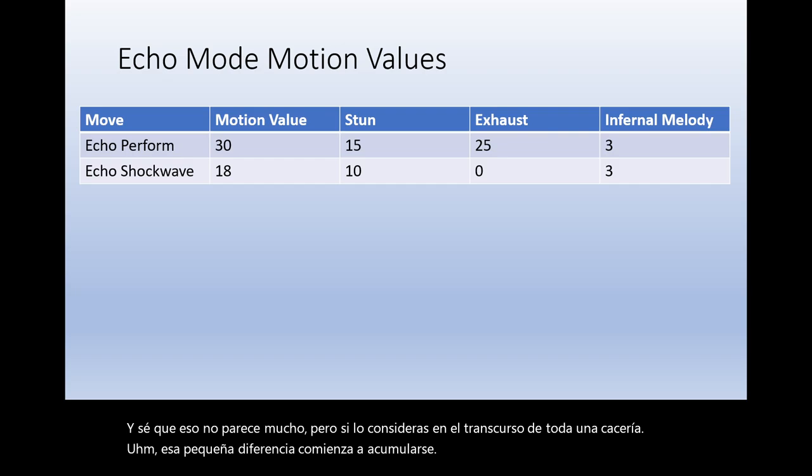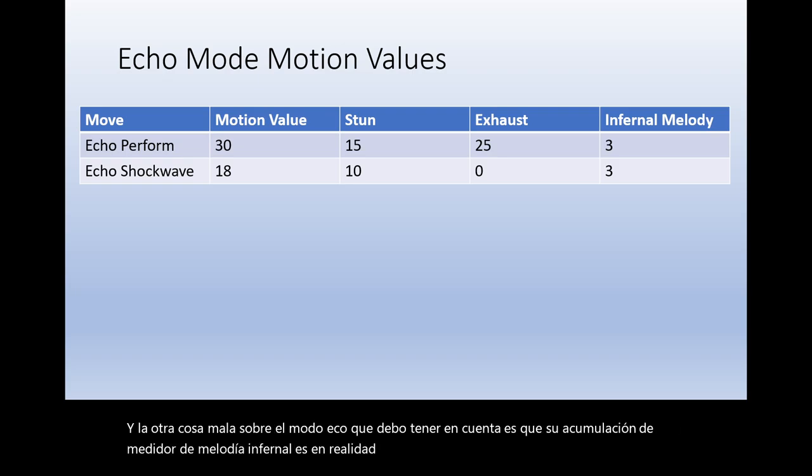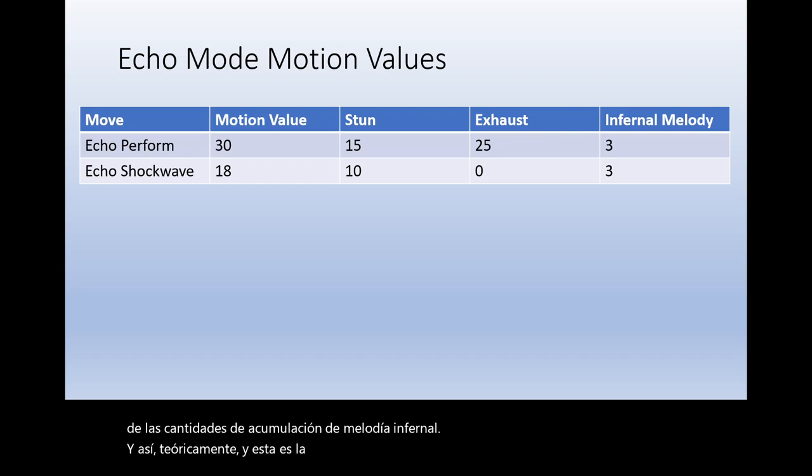Another downside of echo mode is that your infernal melody gauge buildup is lower. For whatever reason, the devs gave echo mode half the amount of infernal melody buildup. Theoretically, if you were just playing recitals to build up your infernal melody gauge, performance mode will beat echo mode to it twice as fast.